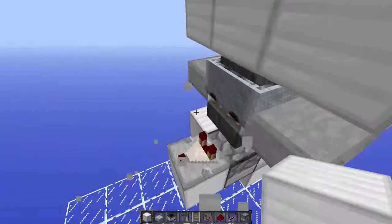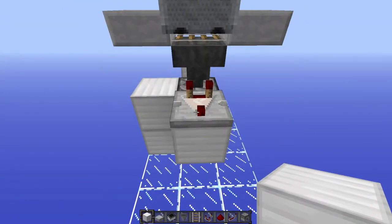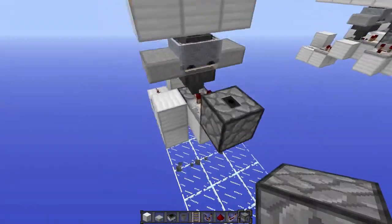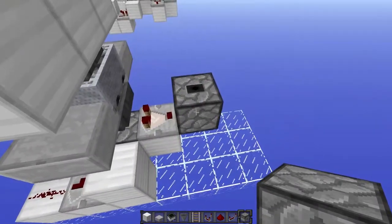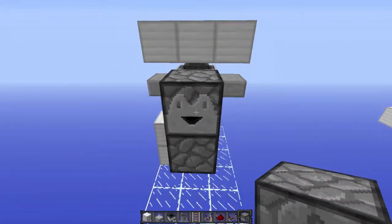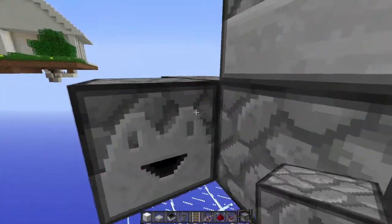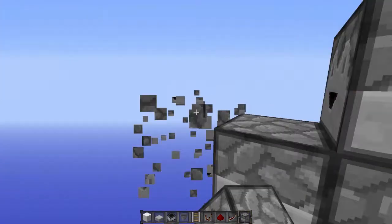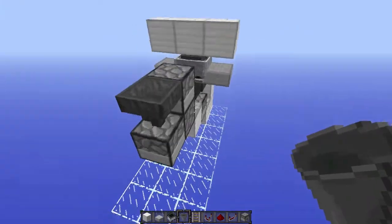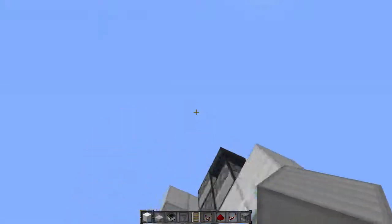It'll all be below this floor so don't worry, but in most cases it'll be okay putting it up here. If you can't, just put it down there. Then you put a hopper — the comparator should be at the same level as this hopper — and then put another dropper looking out towards you, and after that a dropper looking into the one that's looking up, and at the end a hopper on top.